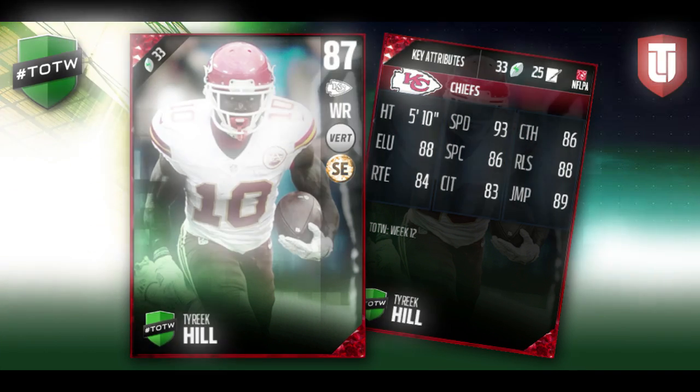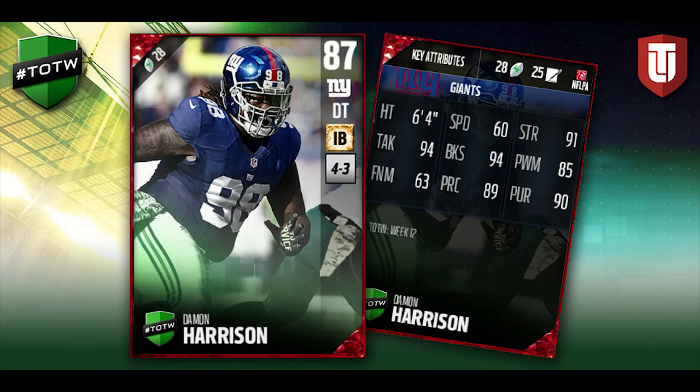Next we have an elite defensive tackle card for the New York Giants — Damon Harrison. A really good defensive tackle card; we've been seeing some of these good DT cards come out lately. He has a really nice block shed at 94, 85 for a power move, and 63 for a finesse move. He's not going to be much of a pass rusher, but his run-stuffing abilities for an 87 overall are top-notch. He had a good game on Sunday, so he definitely deserved it.